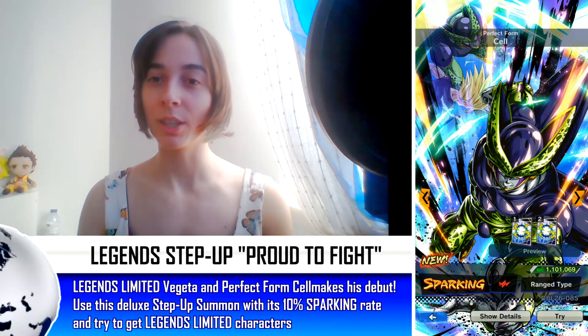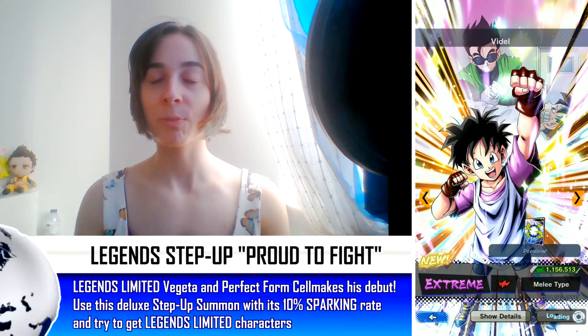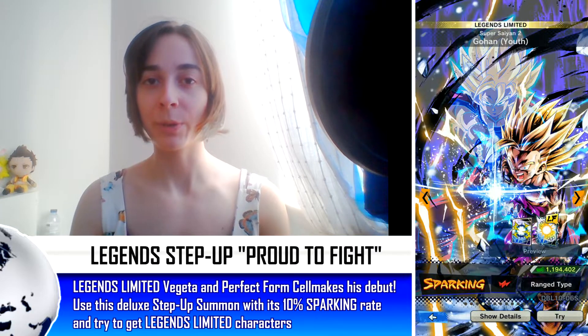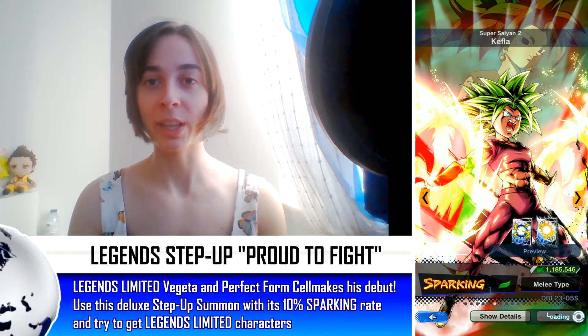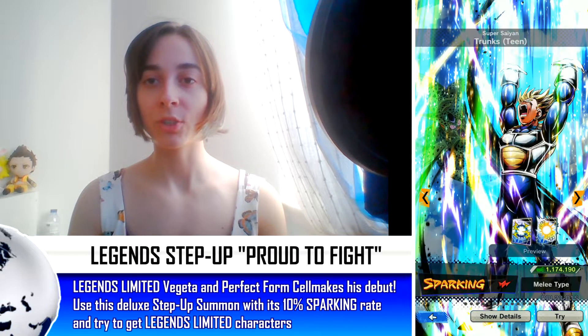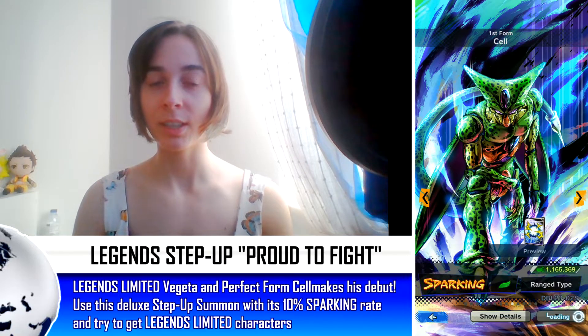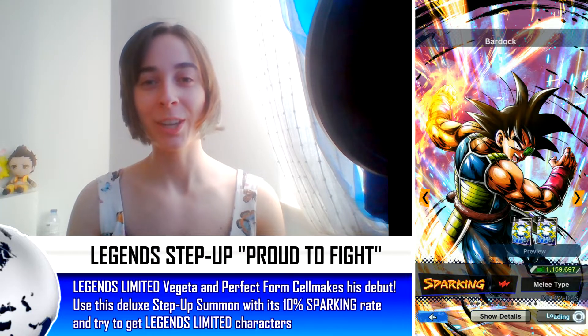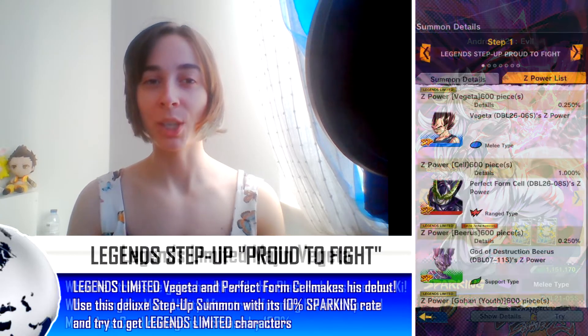The new units are LF Transforming Vegeta, Perfect Form Cell, Extreme Super Saiyan 2 Goku, and Videl. The banner will also feature a return of LF Beerus and LF Gohan, as well as Kefla, Super Saiyan Vegeta, Super Saiyan Trunks Teen, First Form Cell, Goku (also known as Fitku), Bardock, and Majin 21.